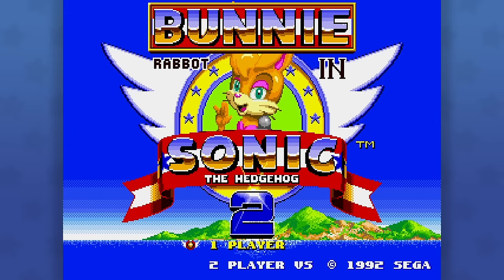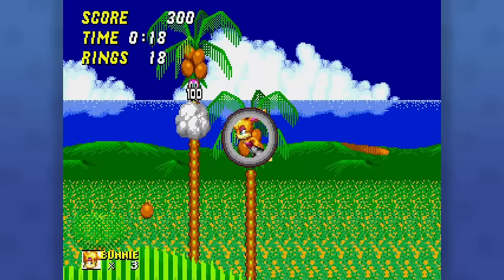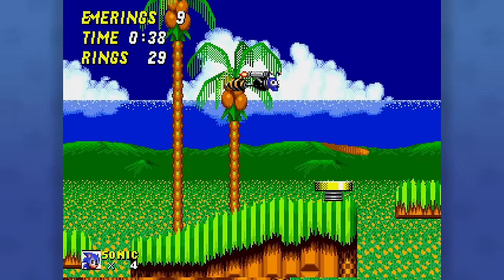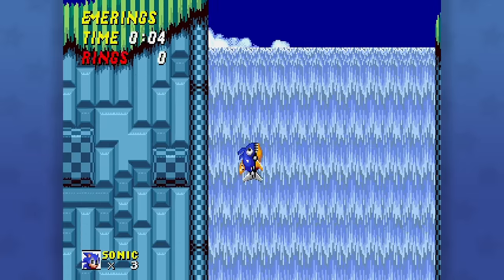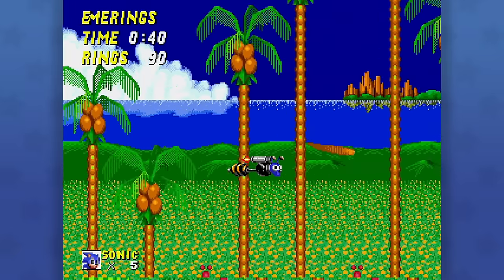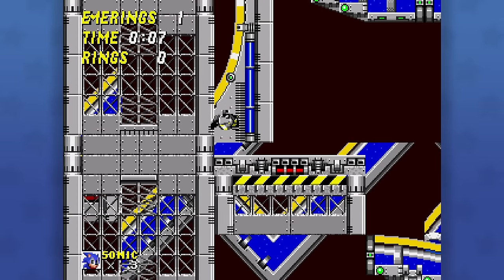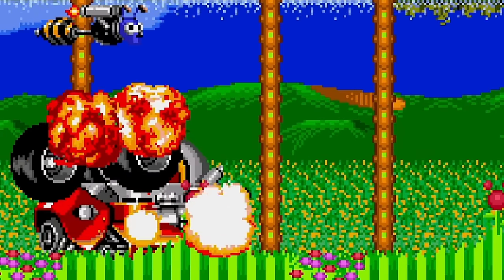This is what Eggman deserves for making so many enemies. How bad of a person do you have to be to pull Bunny Rabbot in from another dimension who wants to kick your ass? We got Sonic 2 with Mario Odyssey's Cappy mechanic. Sometimes you have a wild idea and nothing comes from it, but I'm able to blaze through Emerald Hill Zone as a buzz bomber and that's kinda sick. Only a few levels work so far, but I very much look forward to the day where Sonic can capture Eggman — a truly terrifying image is sure to follow.